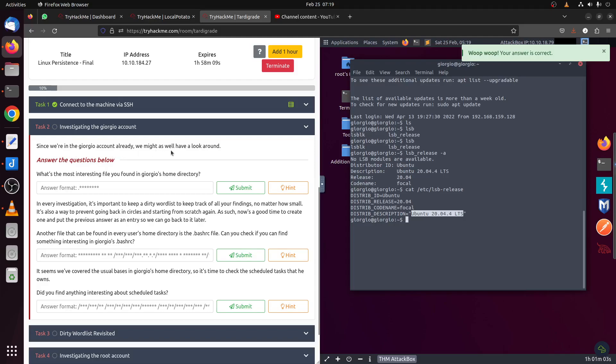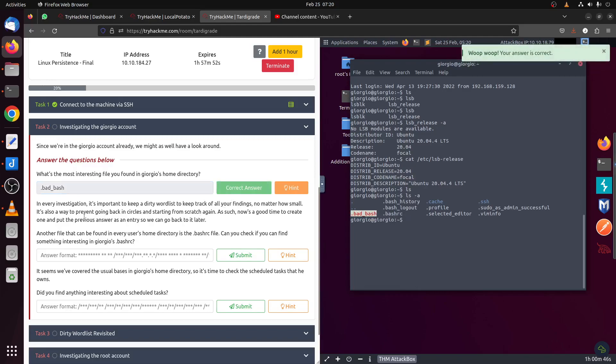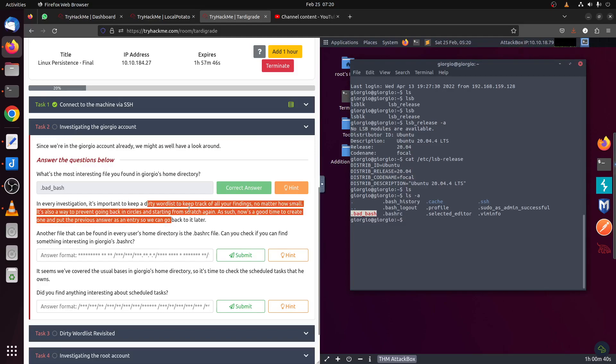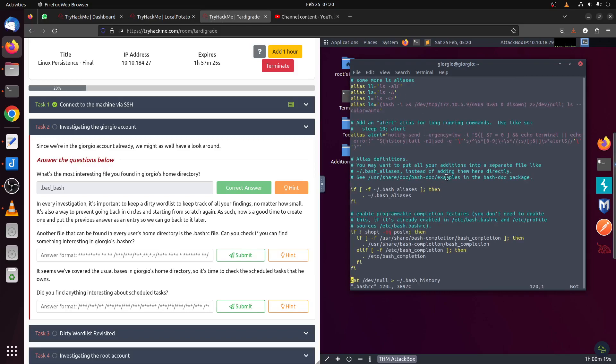Since we're already in, we might as well look around. Let's look for hidden files. The most interesting file found is the one flashing in red — that's not normal. The room is a new investigation scenario. It's good to keep a dirty wordlist and track all your findings no matter how small. Documentation is important. Another file found in every user home directory is the .bashrc file.